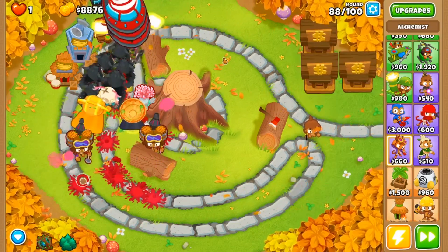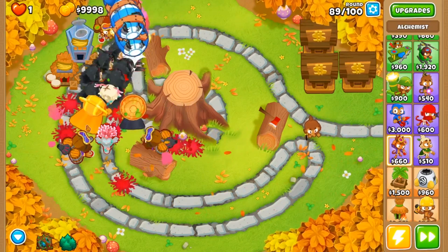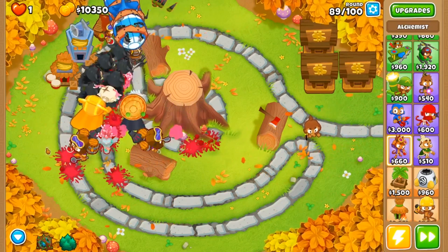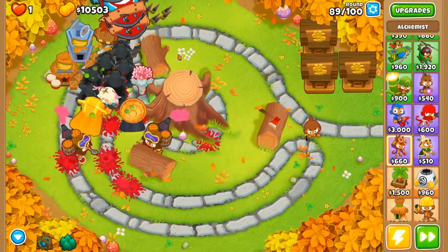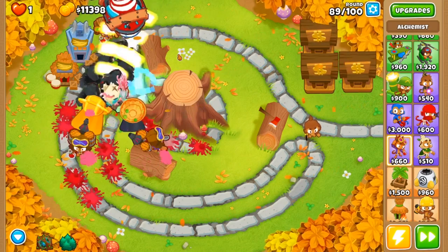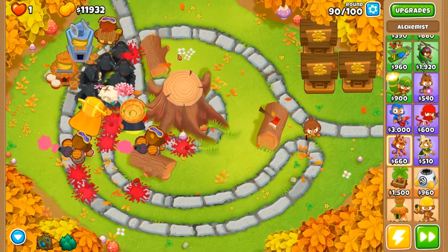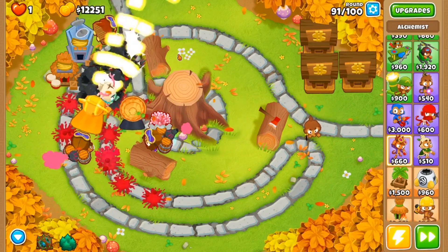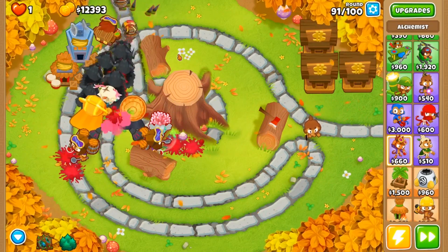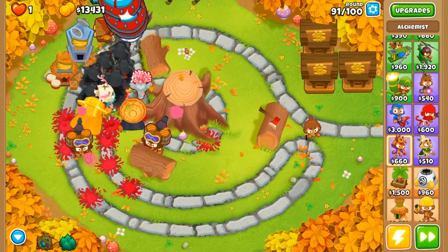There we go boys — this is the final comp for Impoppable. This is actually going to be a similar comp to what I'm going to be doing on CHIMPS for this map as well, because I did want to switch things up and not go for the usual druids with permanent spikes.